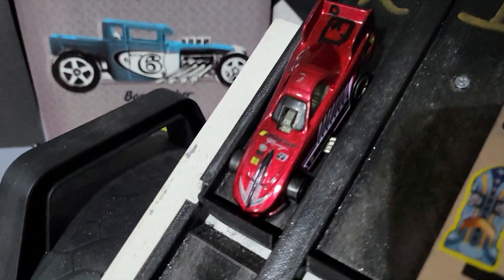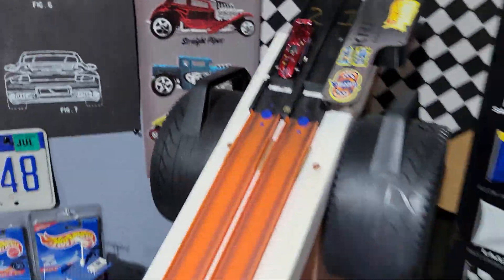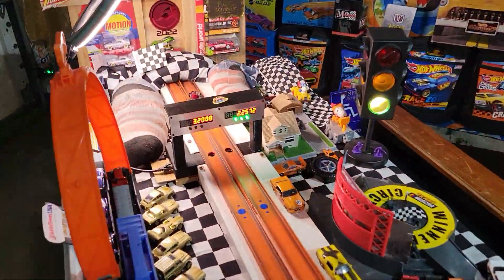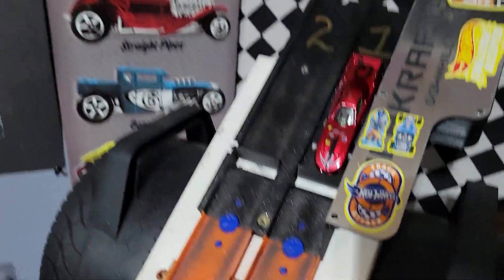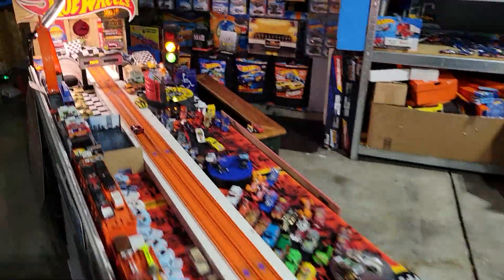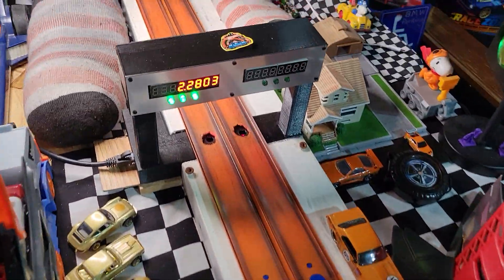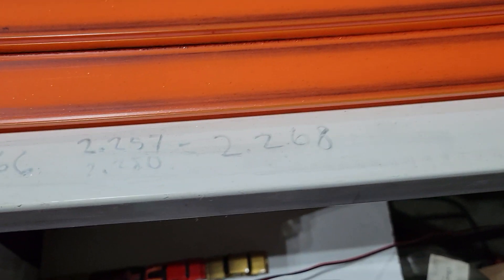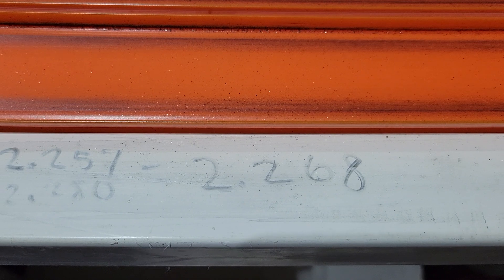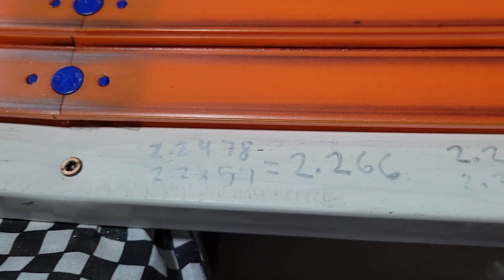Currently number four from Dad's race team, it's the Red Bird Funny Car. Hot lap number one: 2-2-5-7. Hot lap number two in lane one: 2-2-8-0. At least that lane shut off this time. Average for the Red Bird Funny Car: 2-2-6-8. Isaiah's race team with the advantage going into format number two.